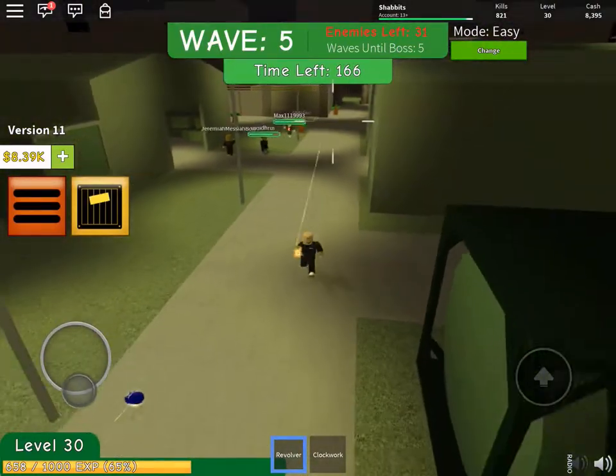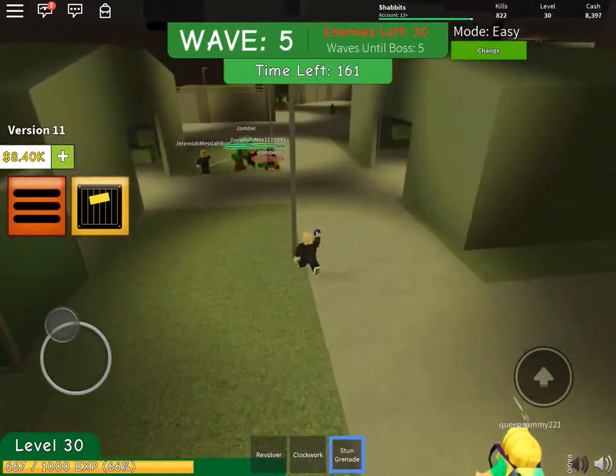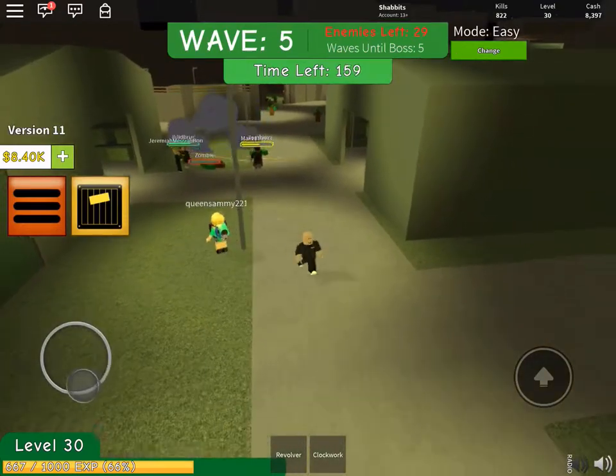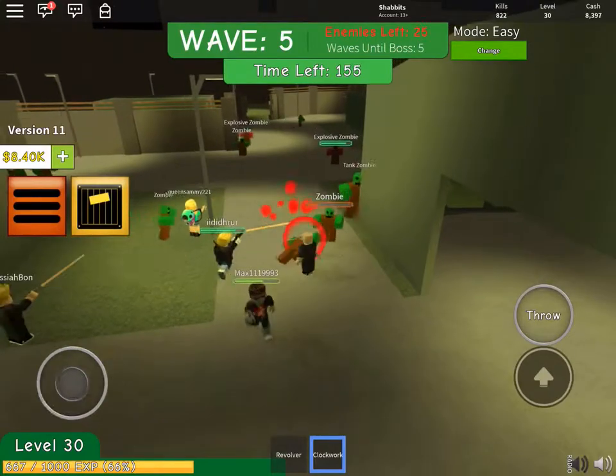So yeah, you just go running around, tap on some zombies, pick up a power-up — like here's a stun grenade. Go ahead and hit them with the sword a little bit, maybe.